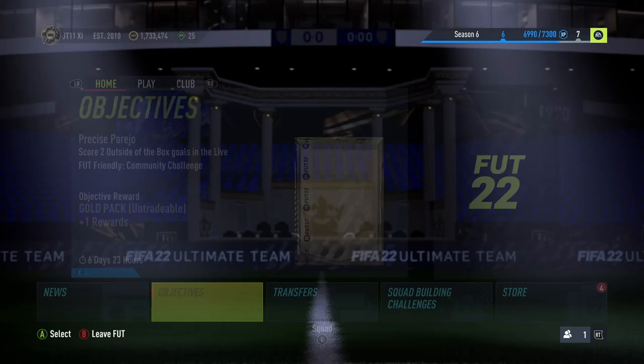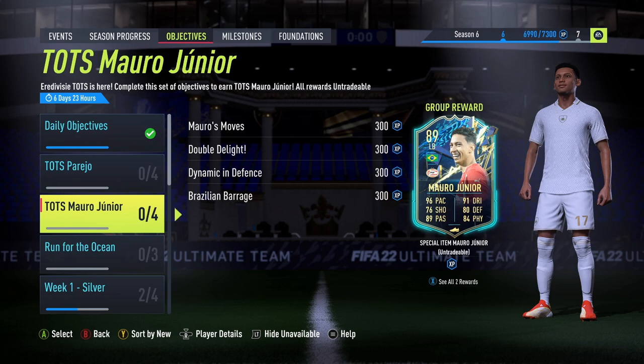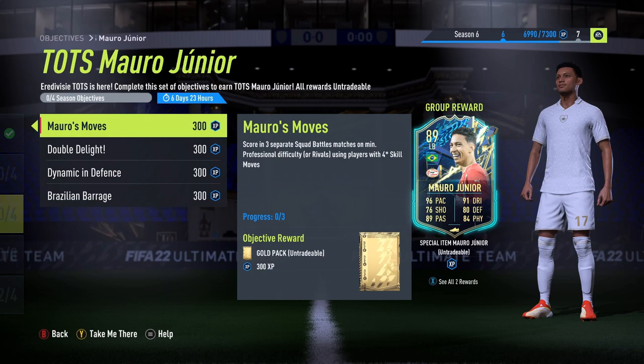Today we're looking at the Ed Divisier objective for Junior, a left back, 89 rated, Brazilian - absolutely beautiful. We do get two objectives, so we also have Parejo - check that video out at the end. If you're watching Parejo's video and you've come here, make sure you hit that like and subscription button. Today we're going to show you how to do Junior's objectives quickly.